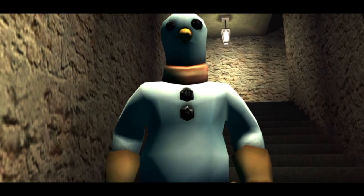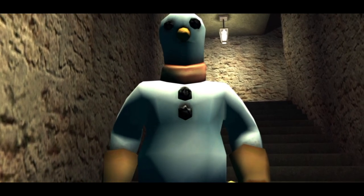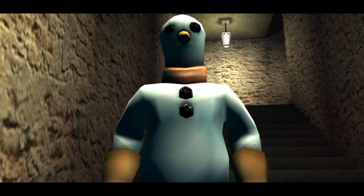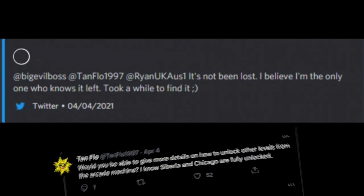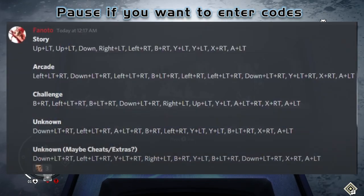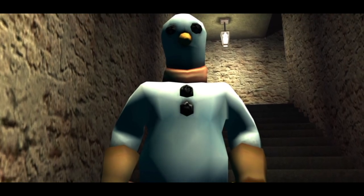So when the news finally broke on Easter of 2021 — a developer spilling his beans all over Twitter about the mysterious code to unlock TimeSplitters 2 actually being true — I can imagine a fair few of the TimeSplitters fans were excited. Shortly after this massive claim, the way to unlock the hidden game was publicly available. With the code to unlock all of TimeSplitters 2 being out there to use right now, the question still remains: how does it play?